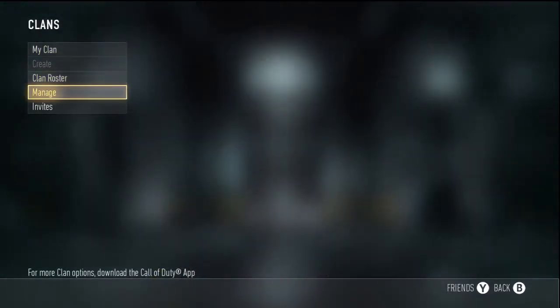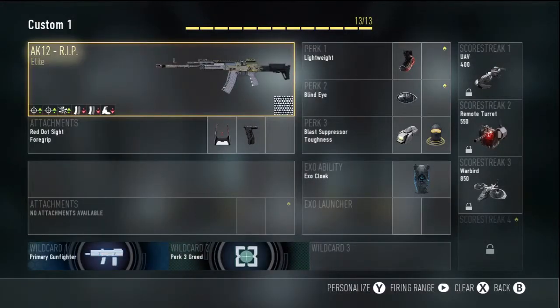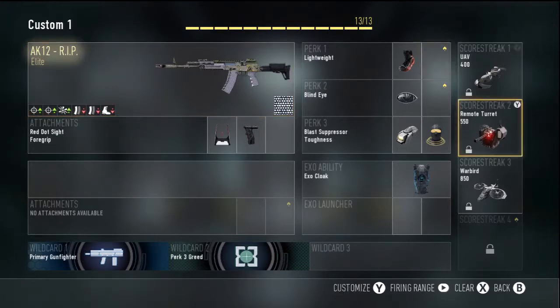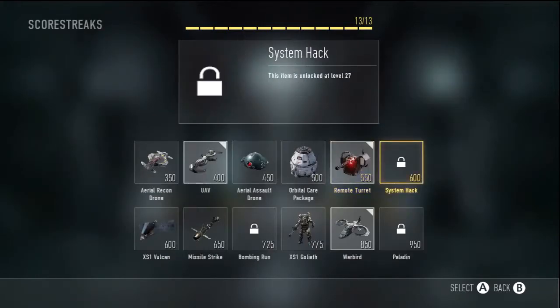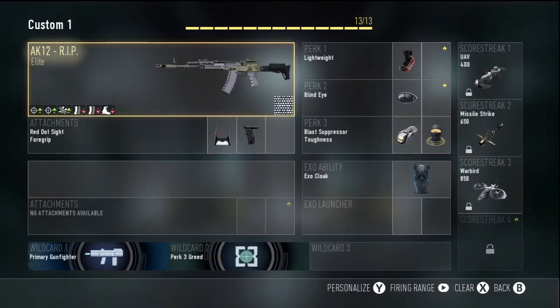Now we're gonna go into my classes. We have the AK-12 RRP, the Red Dot Sight, Exocloak, Blast Suppressor, with Toughness, Blind Eye, Lightweight, with UAV, Red Dot Sight, and Warbird — actually I'm gonna quickly change that to Missile Strike. Pretty nice.